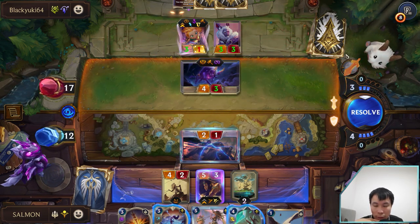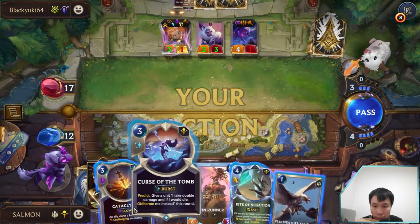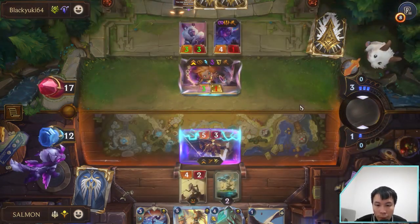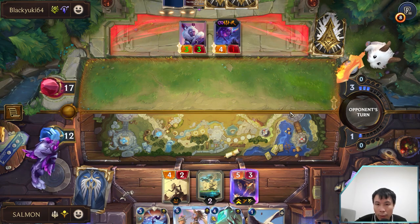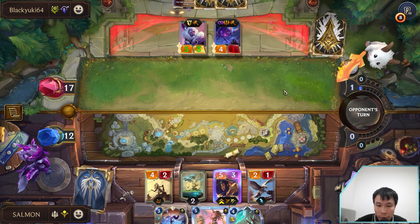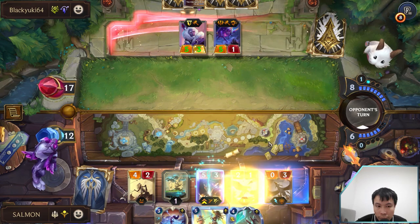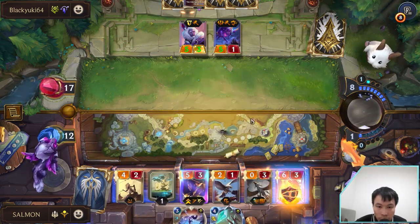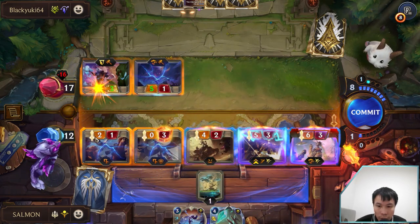I wonder how long he has had a double as well. I have to kill Zoe this turn, I guess. Before Zoe levels up and grants all units Elusive. If he wants to trade his Charger with my Flat Feather, then so be it. I think his hand is just small elusive units so we can develop more and deal more damage.